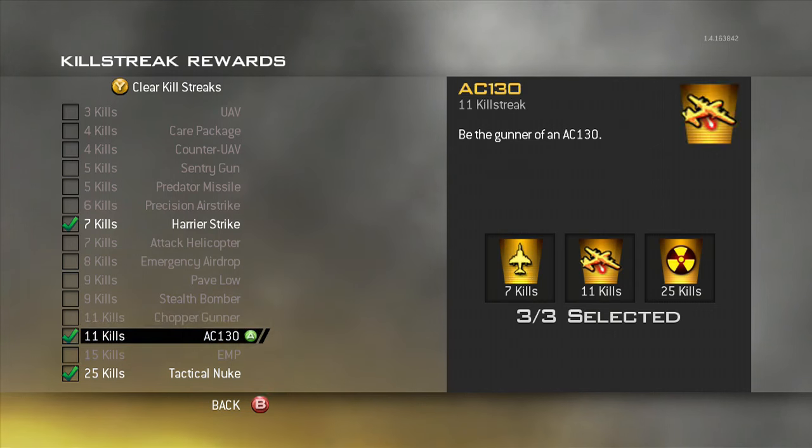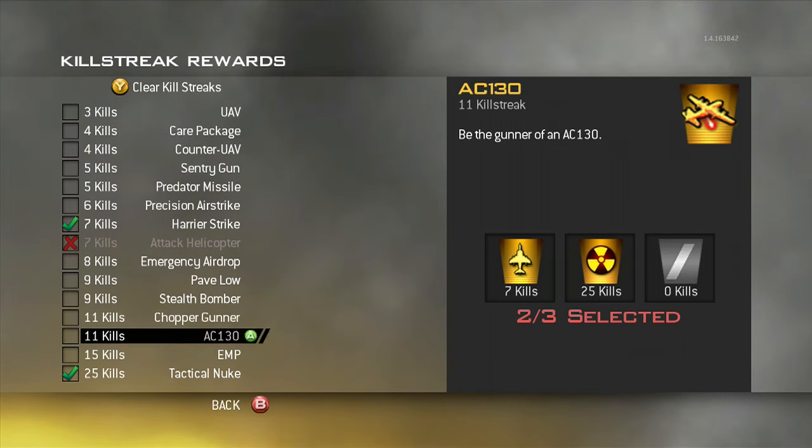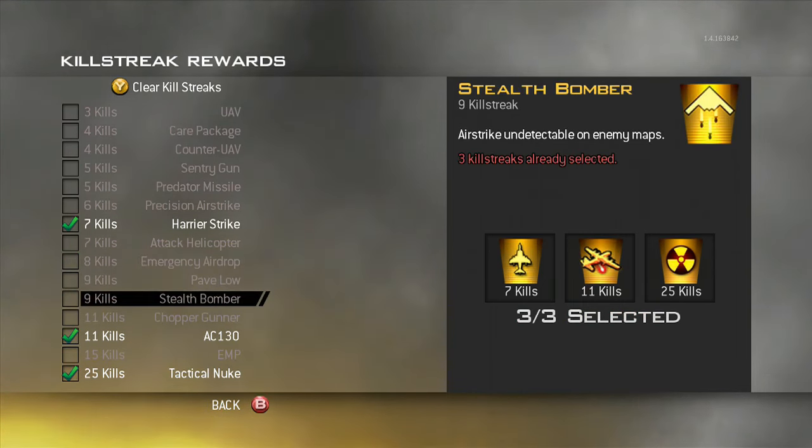Usually for killstreaks, I go Harrier, AC-130, nuke — or chopper. Like, chopper I would go on High-Rise, maybe Scrapyard, but usually I go AC-130 because choppers are for noobs.